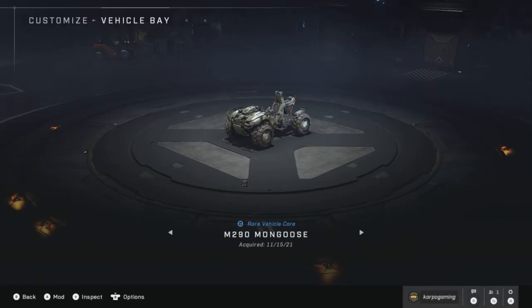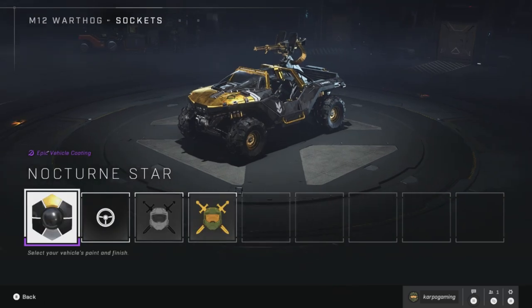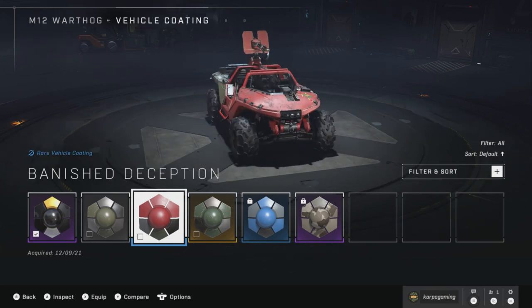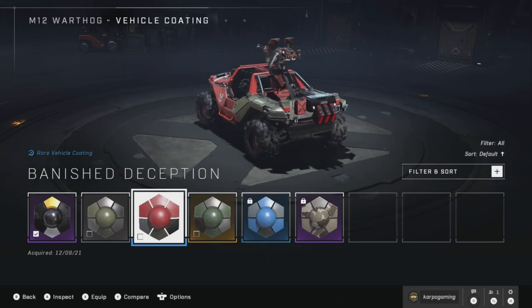We're going to go ahead over to the vehicle bay, and here it is — our M12 Warthog. From here we're going to select our different shader, and bam, here it is. Plop that nice coating on our Warthog and it is pretty freaking cool.